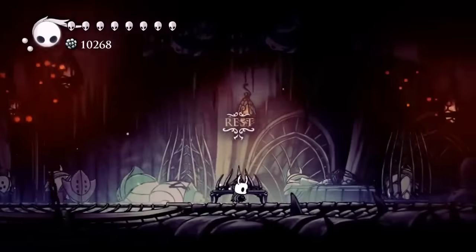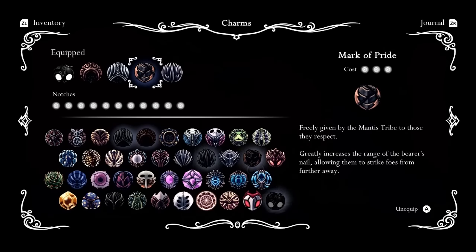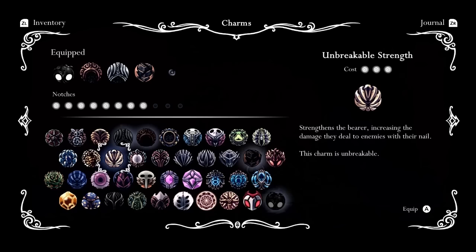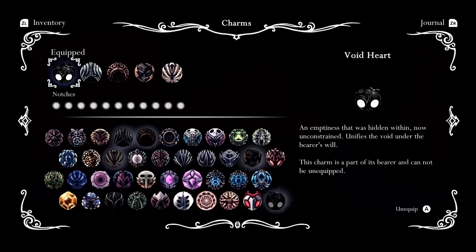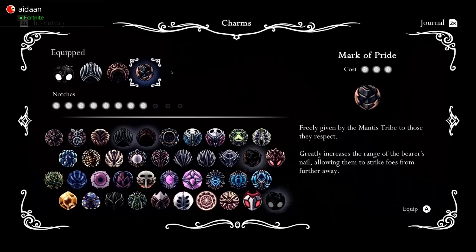Look at the charms — I personally like to go with the shaman stone, the soul catcher, mark of pride, and quick slash. A lot of times I will switch this out for unbreakable strength just because it allows us to do 50% more damage, which is super helpful. At this point in the game you probably don't have all the notches, and you probably don't have unbreakable strength or a pure nail.